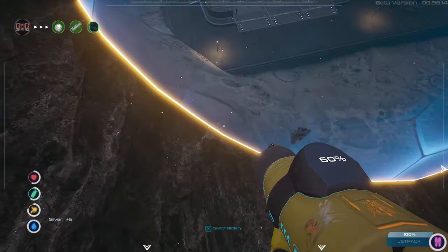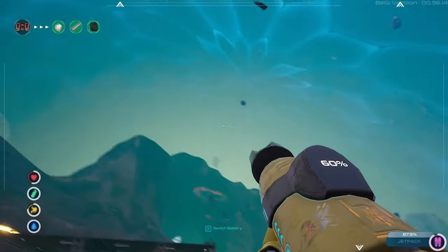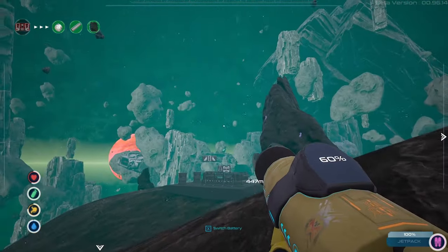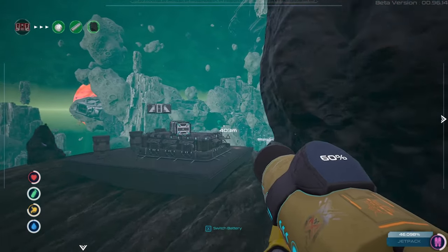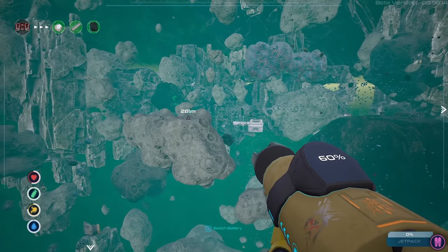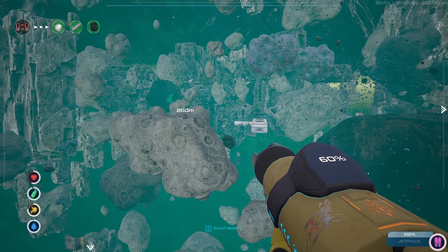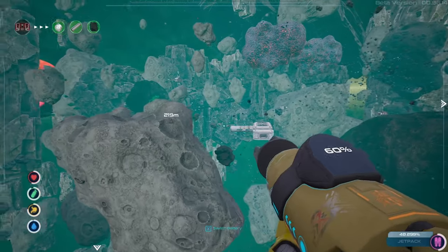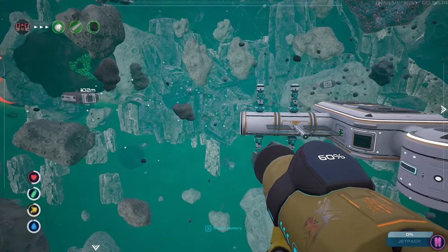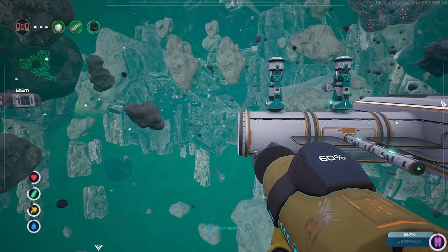Otherwise if we grab it all, what's the point in coming here again? I want to come here again with the skipper — we're gonna put a mining laser in here. Let's go home. Oh my god, this jetpack is just amazing. I don't think I built the tier 2 jetpack in the last playthrough — I think we finished it with tier 1. Looking at this, you don't really need the vehicle. But of course, it's only one playthrough — remember that.